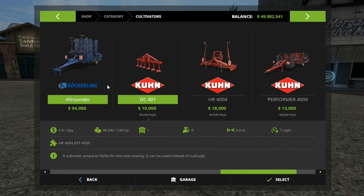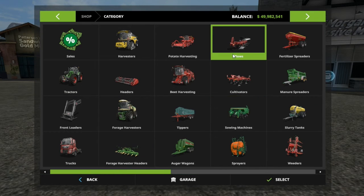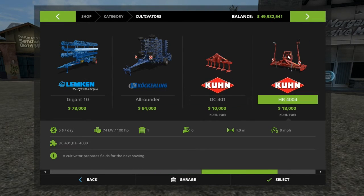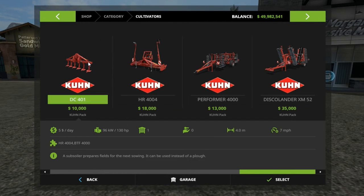The subsoiler is 4 meters at $10,000. If you look at the plows, this one is 3 meters and $22,000 — and at 4.9 meters it's $59,000 — so this one makes a lot more sense. This is another cultivator that is not a plow, which is why it's in the cultivator section. Not sure why the subsoiler is in the cultivator section — probably some legit reason, but I'm not a farmer in real life so I can't really explain it.